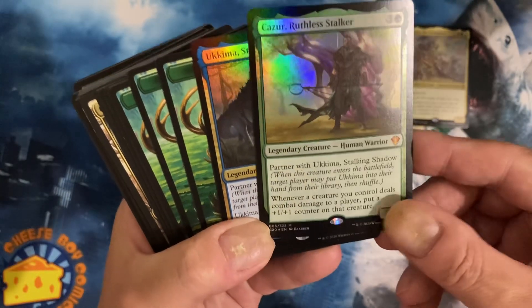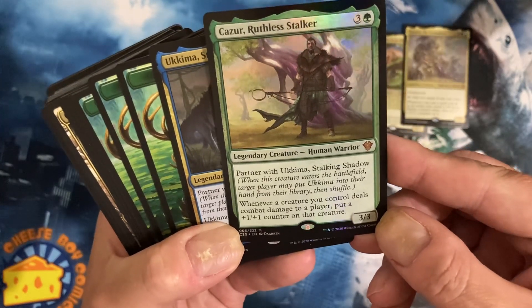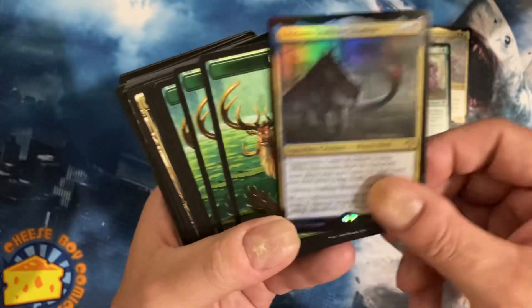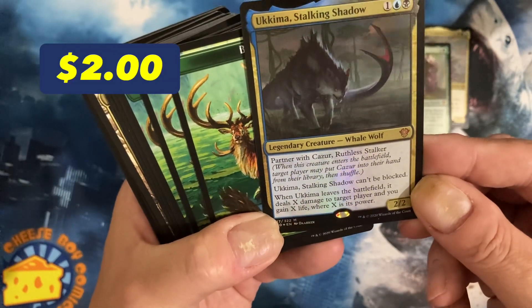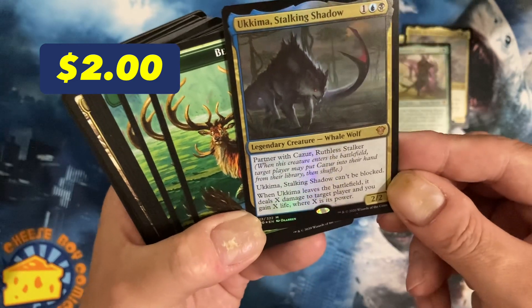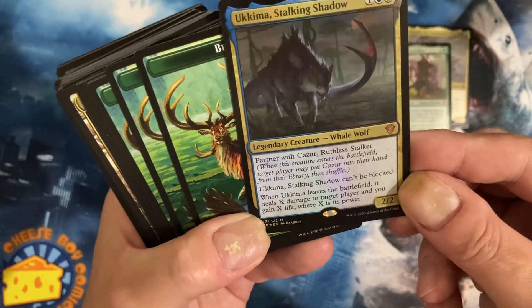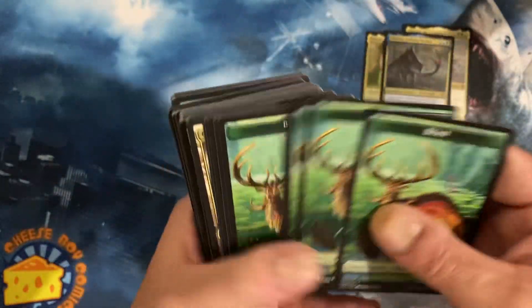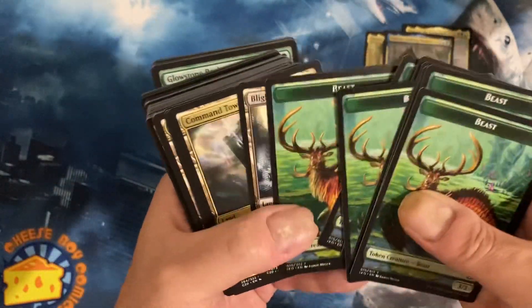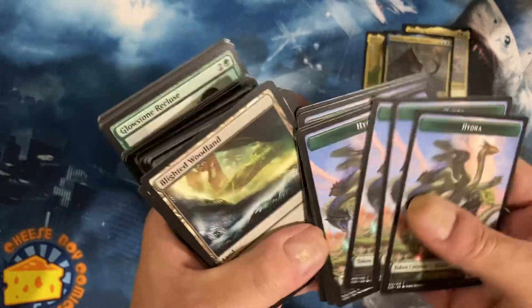Cazur: whenever a creature you control deals combat damage to a player, put a +1/+1 counter on that creature. And then partner. The other partner - stalking shadow - can't be blocked. When Ukkima leaves the battlefield, it deals X damage to target player and you gain X life where X is its power. So obviously this deck is making some beasts and some hydras.